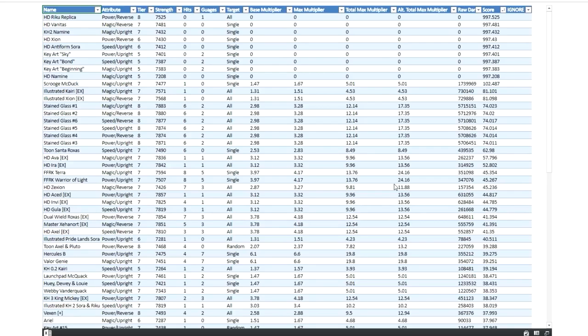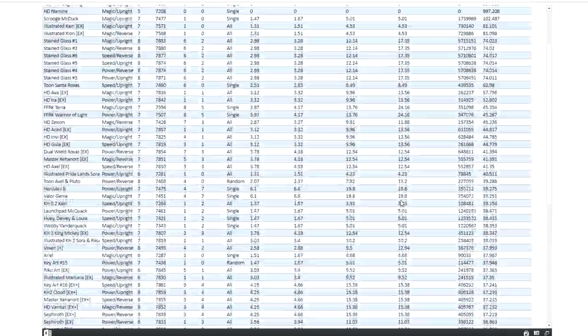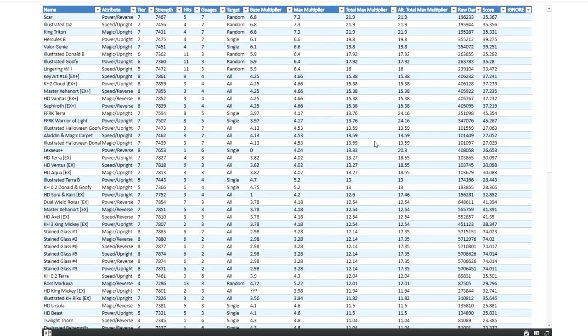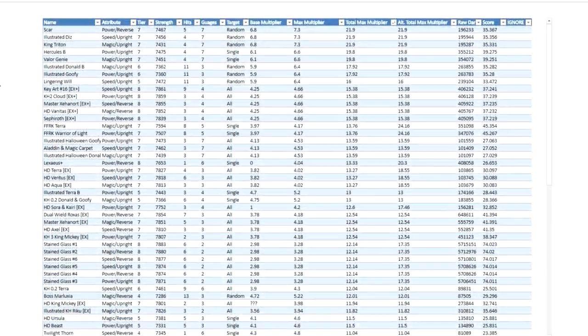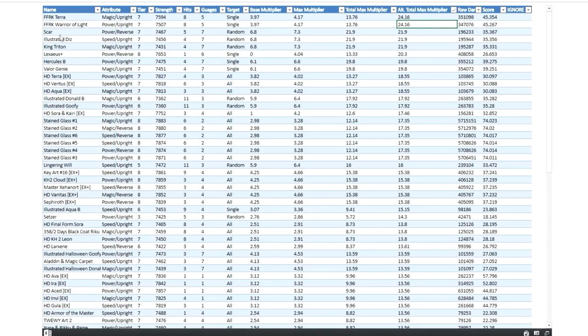Out of formalities, we're actually going to go ahead and compare Illustrated Diz to all of the currently existing medals in the game. If we scroll down, he appears right here, just a slight scroll downwards, which honestly isn't that bad. He is just pretty much a pure damage medal, so he doesn't contribute too much to score. What we're going to do is take a look at his total max multiplier, since he is a damage medal, and that is primarily what we look at for damage medals. If we take a look at total max multiplier, just like with the Tier 7 spreadsheet, Scar, Illustrated Diz, and King Triton pop up all the way at the top with their 21.9 multipliers. If we take a look at the alternative total max multipliers, it's the same exact thing as the Tier 7 spreadsheet — they go down to 7th place, with FFRK, Terra, and Warrior of Light just barely beating them at 24.16.